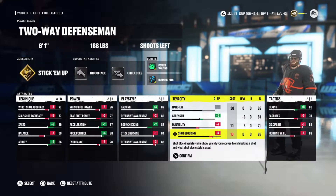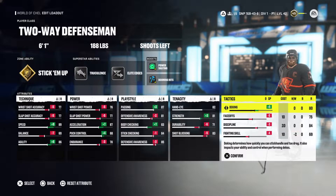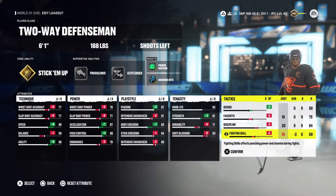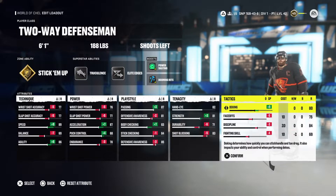Shot blocking is 83 — it gets the job done. For tactics we have 80 deking, 75 face-offs since we're not taking any, 84 discipline, and 69 fighting skill — totally irrelevant stat. I just prefer a little bit of hands so I'm able to do a deke here and there without losing the puck. Anyway, this is my two-way defenseman build — what I ran on Don't Dodge when we were approximately sixth before the club went under.